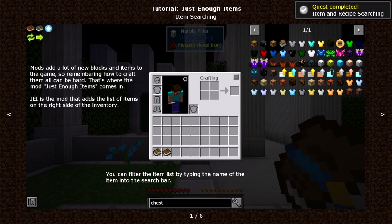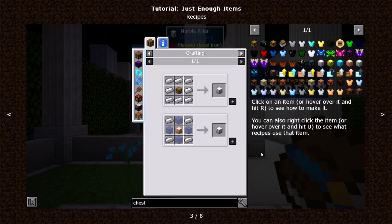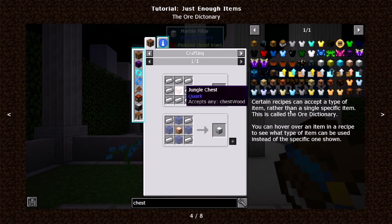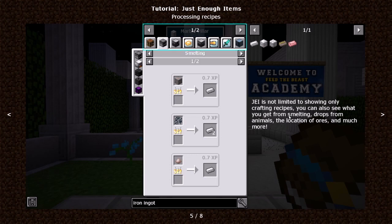Mods add lots of new blocks and items to the game, so remembering how to craft them all can be hard — that's where Just Enough Items comes in. JEI adds a list of items on the right side of the inventory. You can filter by typing in the search bar. Hovering over an item will show the item's name and what mod it's from — for example, this is an iron chest from Iron Chests. Click on an item or hover and hit R to see how to make it, or hit U to see what recipes use it. Certain recipes can accept a type of item rather than a single specific item — this is called the Ore Dictionary. JEI is not limited to crafted recipes; you can also see what you get from smelting, drops from animals, the location of ores, and much more.